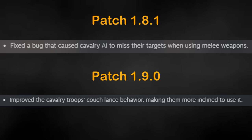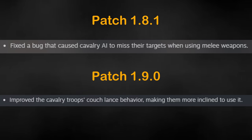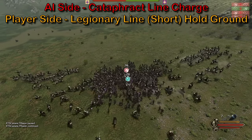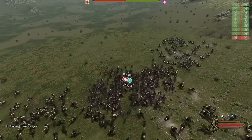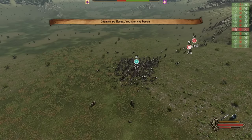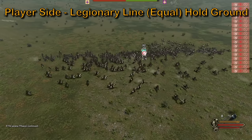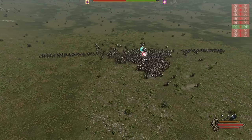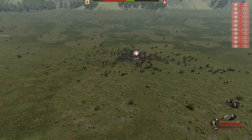Patches 1.8.1 and 1.9 saw major changes to the way cavalry work in Bannerlord. Let's find out if it actually helped. We start by using Legionary troops versus Tier 5 Cataphracts and test different formations. Up first: line formation on hold ground using a short line. The initial charge doesn't do much damage and the AI gets stuck inside the infantry line — 213 infantry are left remaining. Testing again using a longer line: the initial charge does massive damage with 17 kills in a split second. The cavalry still get stuck inside the line but make quick work of the infantry — 211 cavalry remain in the end.